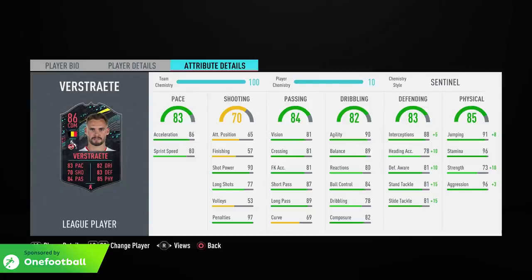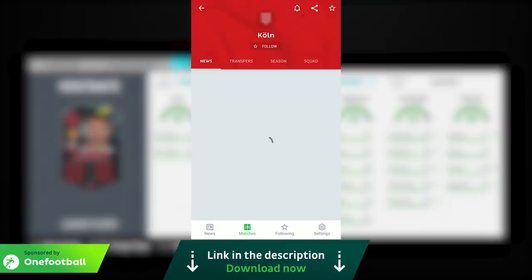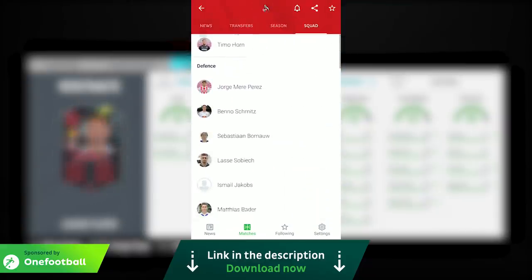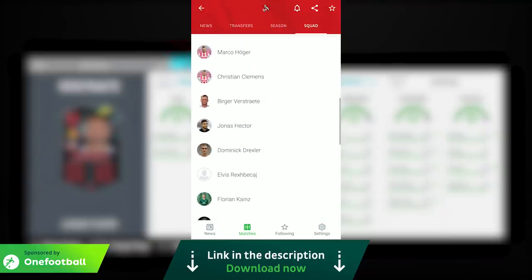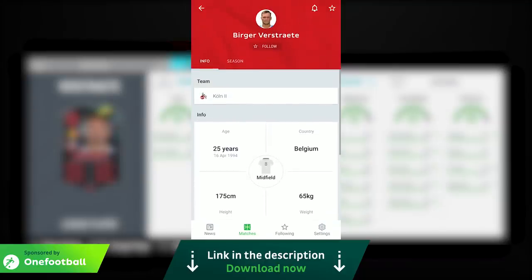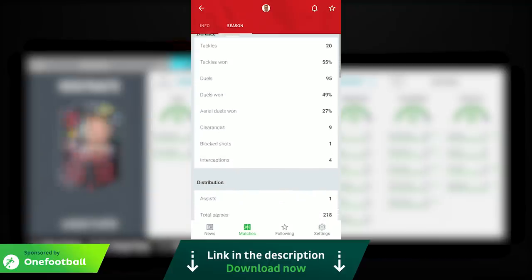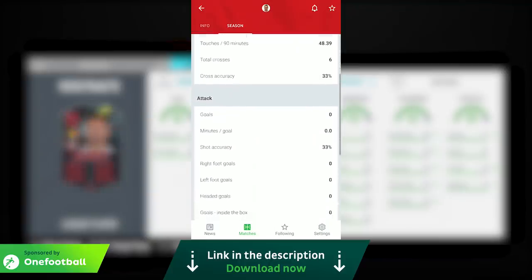Let's get into some matches and see how we get on with the Belgian midfielder. Just quickly before the games — if you want to keep up to date with everything happening in the world of football, check out the sponsor of this video: One Football. Their app is free to download and use, and it can provide pretty much whatever you want to know about your favorite team or players. For instance, we can pull up Verstrate's page and check out his stats for the season.